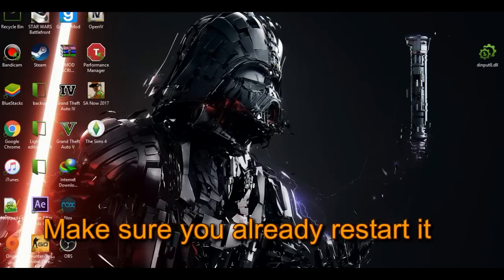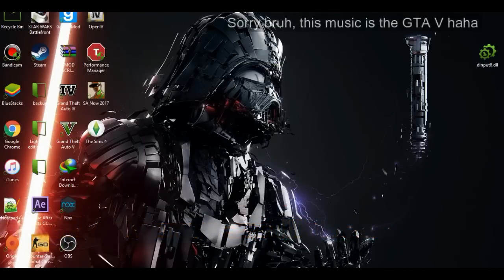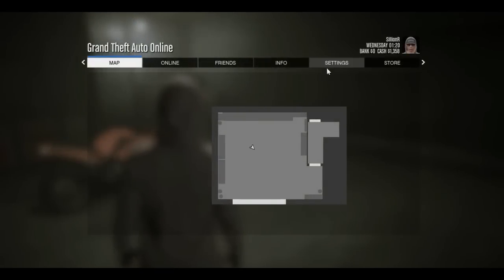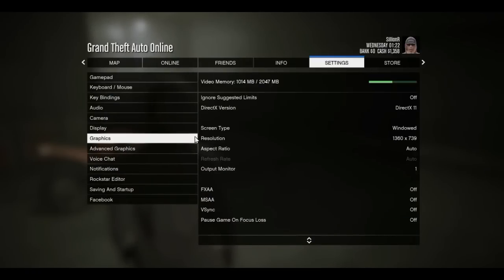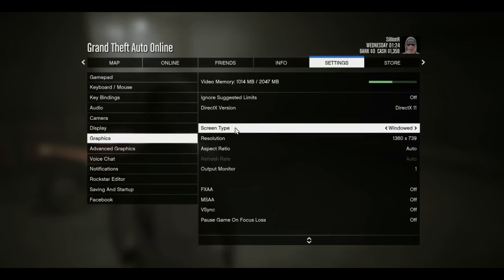Now step two. This is simple — open your GTA 5. I already have mine open. Go to Settings. You can see my settings here — this is just a normal settings setup.